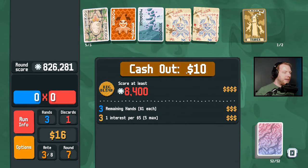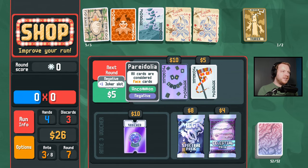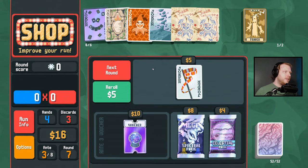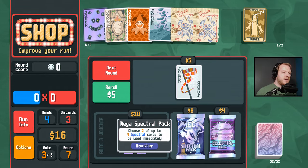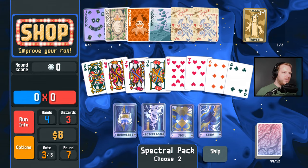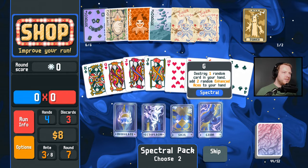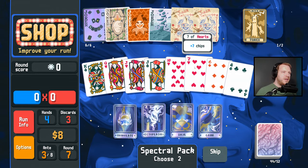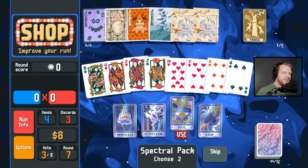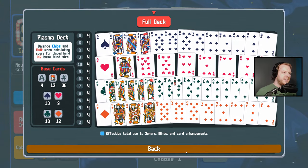So this is happening. Negative Pareidolia — all cards are considered face cards — that doesn't hurt us, I don't think. We can do a Mega Spectral Pack: convert all cards to a single random suit. If it's not hearts that would be preferable, so let me eliminate four hearts. Clubs — totally fine. That puts us at 18 clubs.